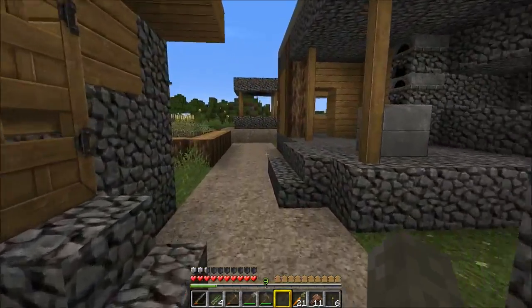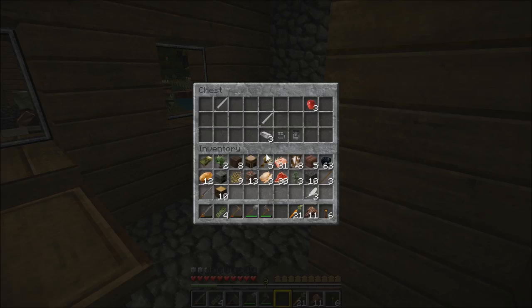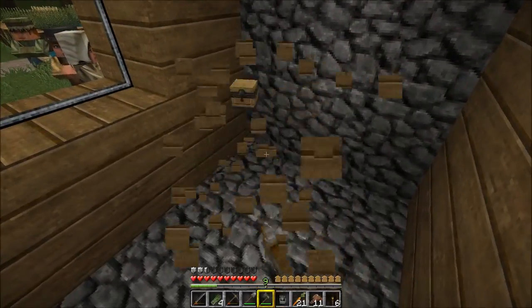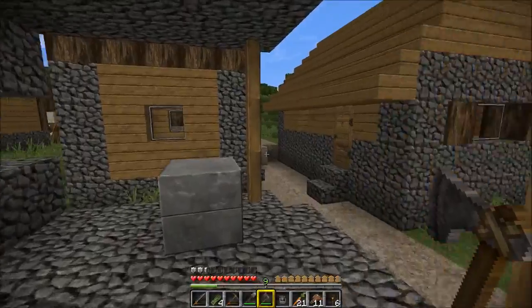Let's go check out the blacksmith shop here. I want to see what's in the chest. Score! Just what I need. I don't need the leggings, but I'll take it. I'll take the boots, I'll take the pieces of iron, the iron swords, an apple. Yay! Should I take the chest too? Yeah, let's take the chest too. Hopefully they won't be angry that I took their chest.